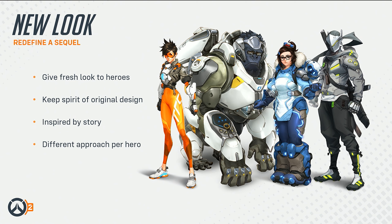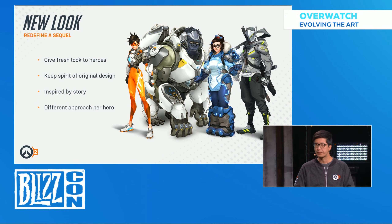Iron Man is a good example I like to use. You watch Iron Man 1 and he's got the classic armor. Then in Iron Man 2, suddenly it's a triangle instead of a circle. All those little details are a little bit different, and as an artist, I really geek out on that stuff. That's something we wanted for Overwatch as well. With Tracer, our classic hero — how could we take her and find elements that keep the spirit of the original design?